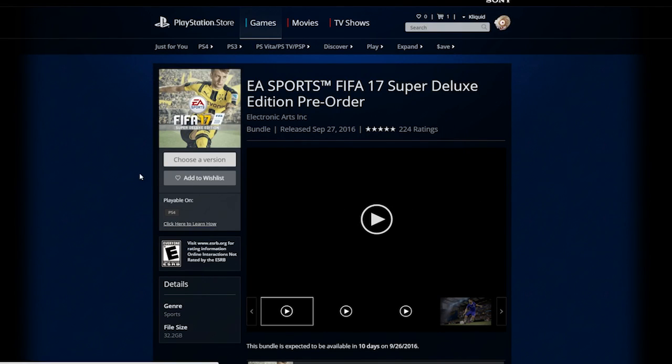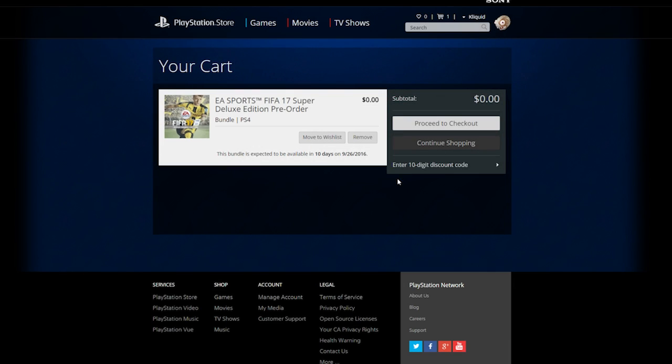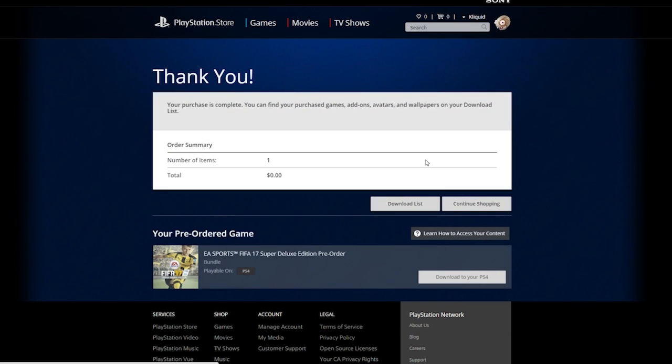Hey, what is up guys? ClickWid here back again with a quick video — just gonna tell you guys real quickly how I got EA Sports FIFA 17 Super Deluxe Edition pre-ordered for absolutely free. You just have to click on the link in the description below, click on 'choose a version,' then click 'pre-order to cart,' then click 'proceed to checkout.' It will show up in your checkout, then click 'checkout' — and there you have it. Your purchase is complete. It is absolutely free. Zero dollars.